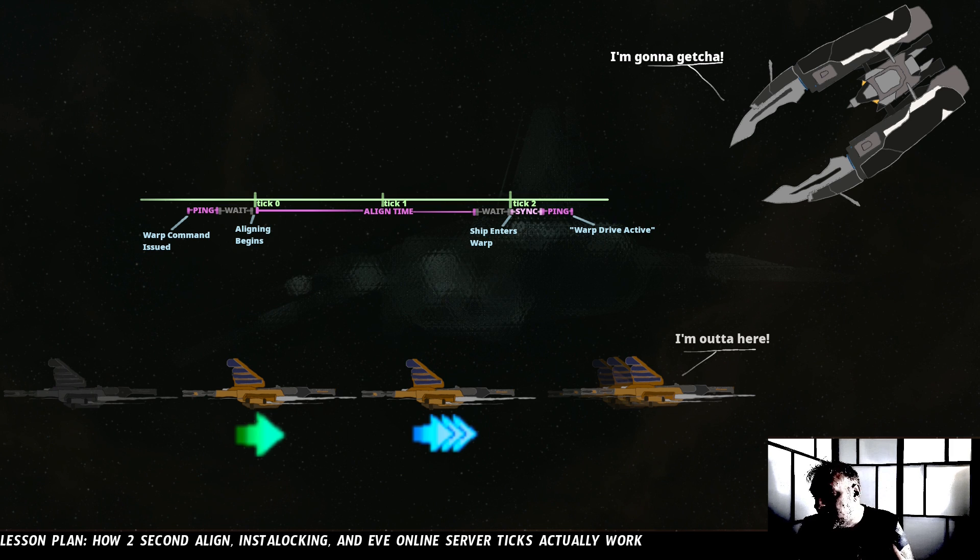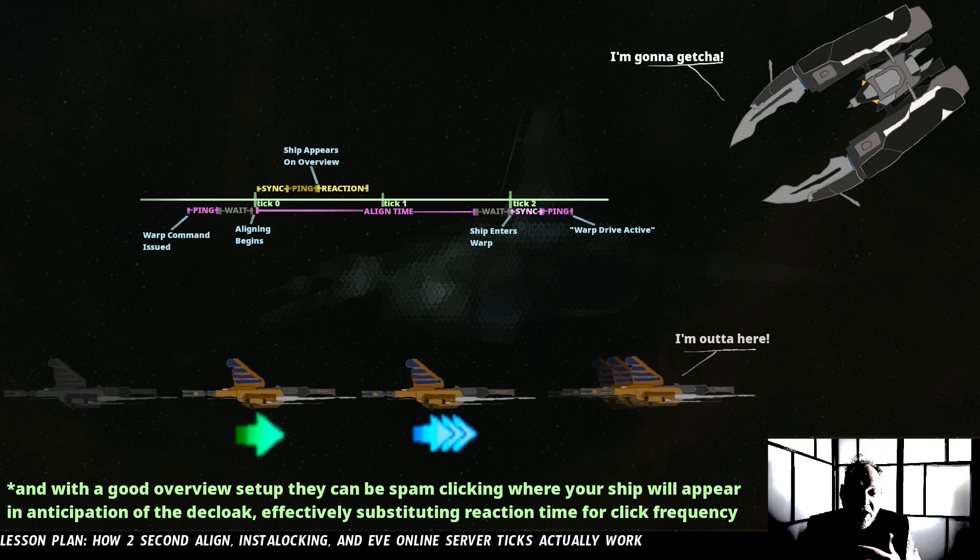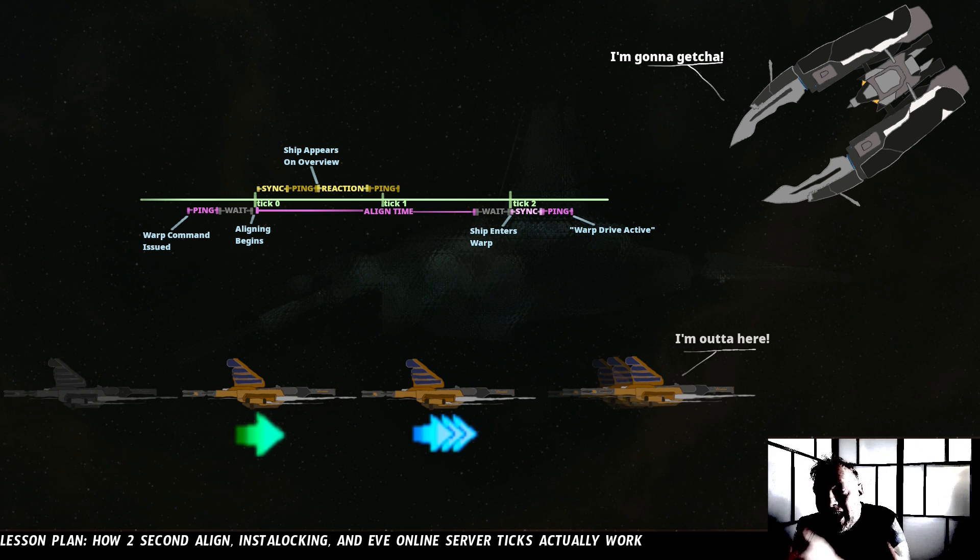But what actually happens on their end makes locking a frigate with a two-second align almost impossible. You gave the command to warp, waited for the ping, waited for the start of the next tick, your aligning began. From the other person's perspective, they can't do anything until you actually appear on their overview. Once your aligning begins, they're going to have to wait that sync delay after the tick, and they're going to have to wait for their ping for however long it takes the message to get to them. Then your ship will appear on their overview, then they can click — and human reaction time is usually about 200 to 250 milliseconds. Once they've actually clicked to lock you, that message has to travel back to the server — ping again — and then when the lock command is received, the ship will actually start locking, and they'll have to wait the length of their lock time.